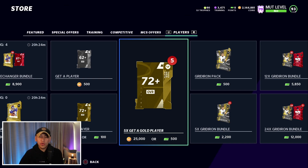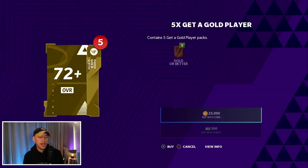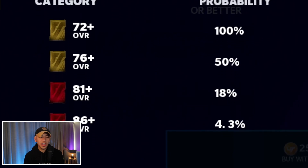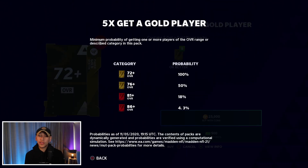We want to do all the pack openings from the no-money-spent account. It's not the best use of coins, but I want to have some fun and try to pull some of these new limited-time cards dropping every day. Looking at the Get a Gold Player packs, the odds are pretty good — almost a 20% chance of pulling an 81 or better. We want the high overall pulls: 90-plus players, reduxes, LTDs.